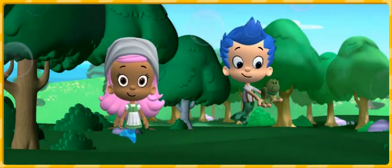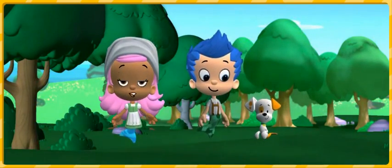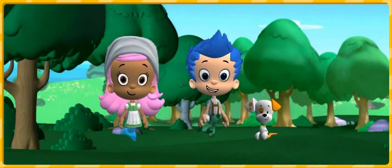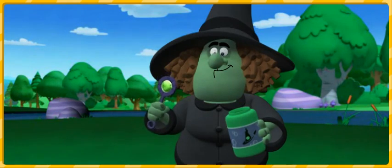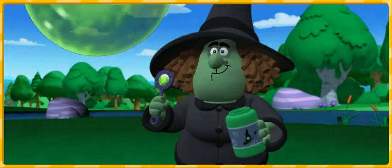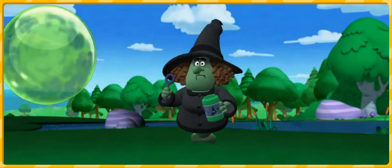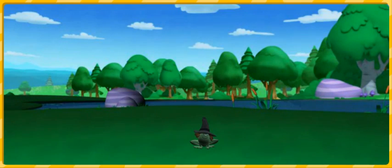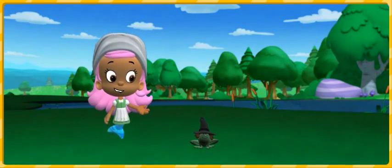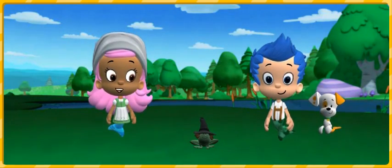Don't worry, boy! We'll turn you back into Bubble Puppy now! Woohoo! It worked! All right! We turned Bubble Puppy back into a puppy! Bubble Bubble! You're all in trouble! Bubble Bubble! I'm in trouble! The witch turned herself into a frog! And she likes it! That's what I call a hoppy ending!